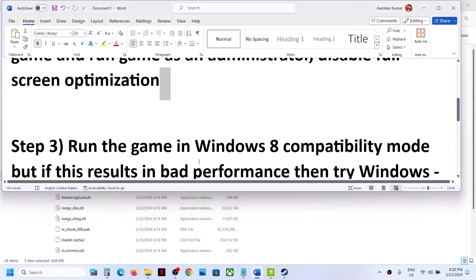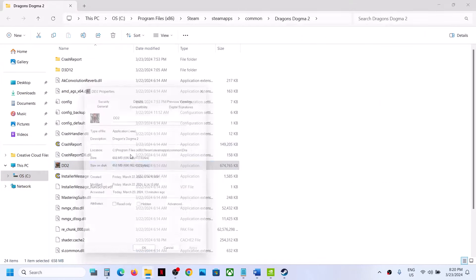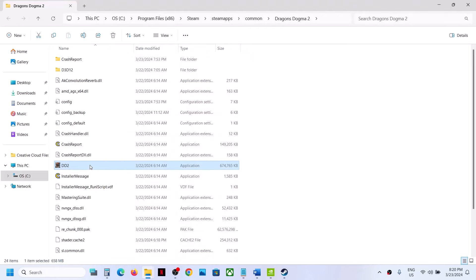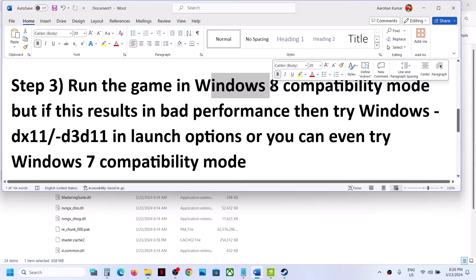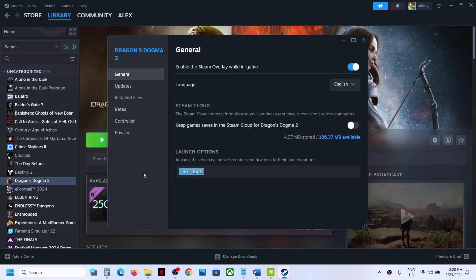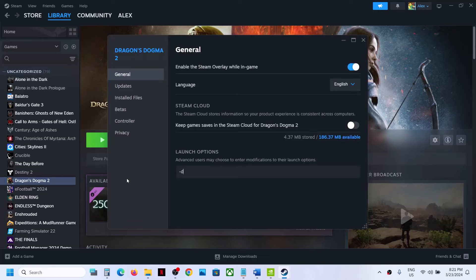If that still does not work, right-click the game EXE file, select Properties, go to the Compatibility tab, and check the box to run in compatibility mode. Select Windows 8, click Apply, click OK, and launch the game to check. Note that running the game in Windows 8 compatibility mode may cause bad performance. In that case, go to Steam, right-click the game, select Properties, and in Launch Options type -dx11, then launch the game and check. If that doesn't work, you can try -d3d11.